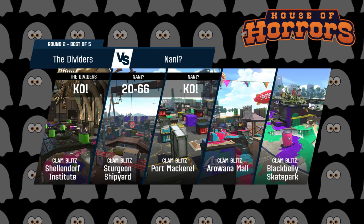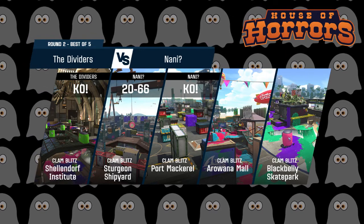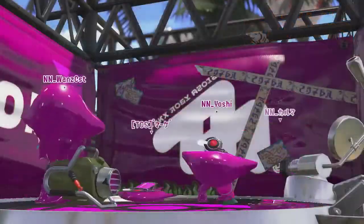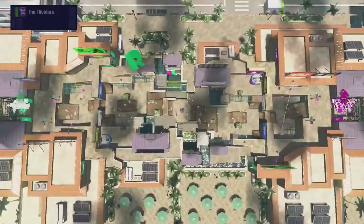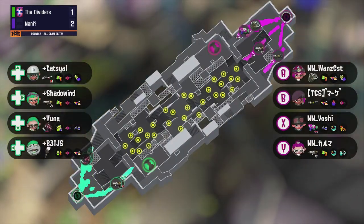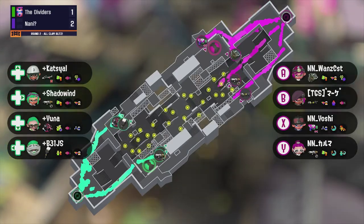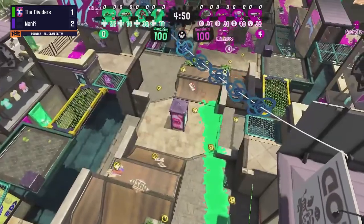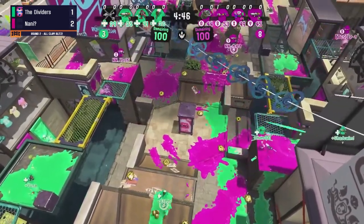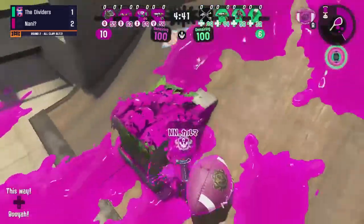We actually see some changes coming in right here. We see the Kensa Charger, which is fantastic to see — I love the weapon. Shadow Win is actually using the Splattershot Pro with bubbles. It seems like they are adapting with a little bit more range, but the Dapples just keep coming back.